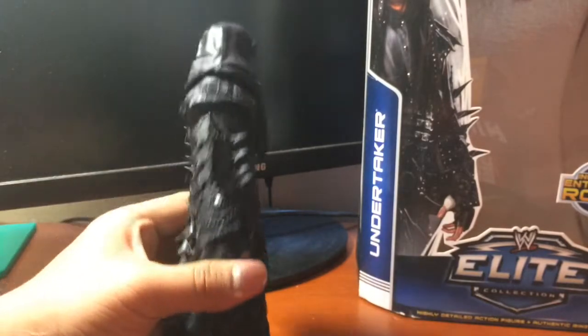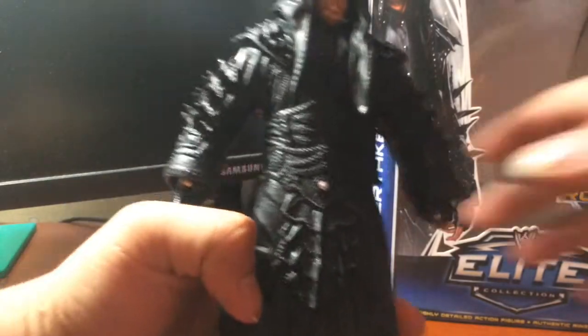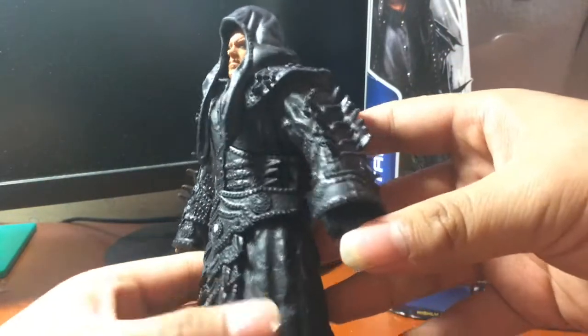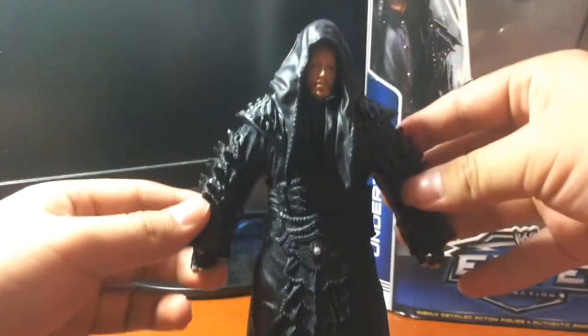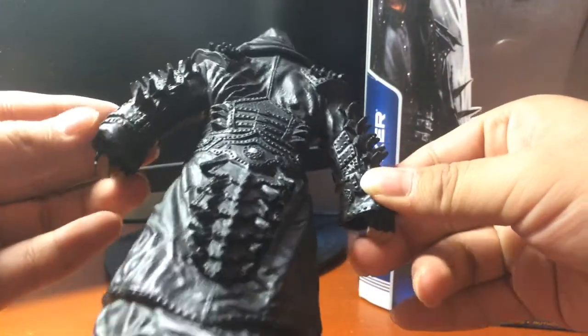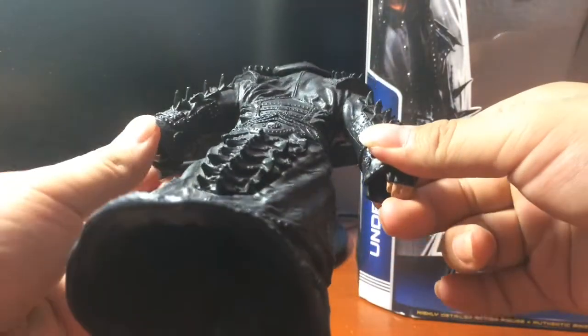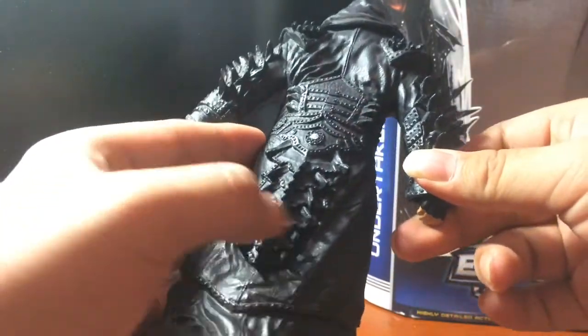Đây chính là bộ đồ - phần mình thích nhất của Undertaker. Các bạn thấy áo bên ngoài rất là đẹp, nhìn rất là như thật, rất là chất. Cái nón nè, mặt sau. Mình quay rõ nhất có thể cho các bạn xem - cái vẹ đẹp của áo, nhìn như những cái da cá sấu vậy.